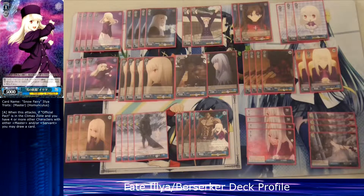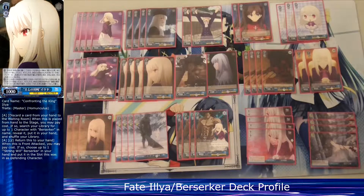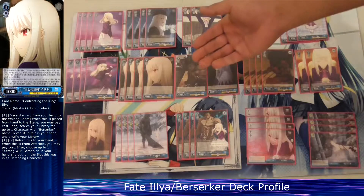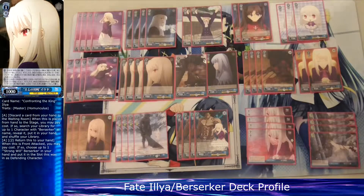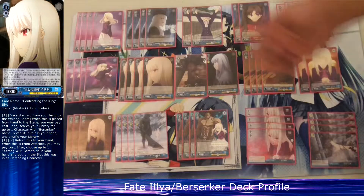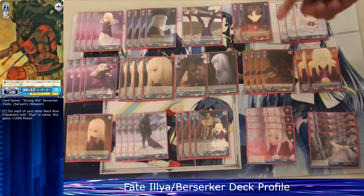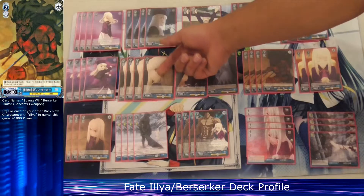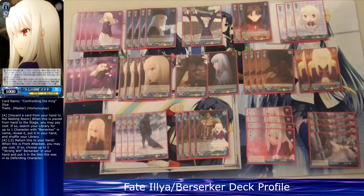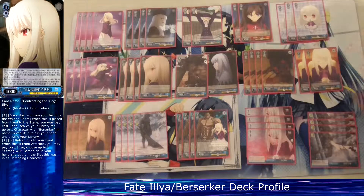Four copies of that because she's your only combo for level one. I also run four copies of this cost-zero 1k Helia — she's really weak and can barely kill any level zeros, but on play I get to discard a card to search for a Berserker character and add it to my hand. Her second effect: when she's being front attacked, I can pay to bounce her back to hand and bring out a Berserker in the same slot.